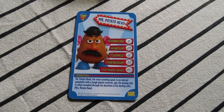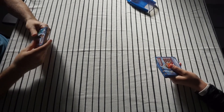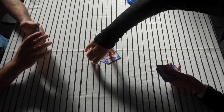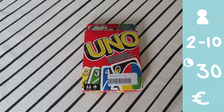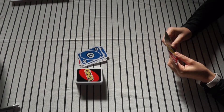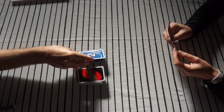Top Trumps: in this game you get a list of stats and you have to call out the highest ones to win the other card. The person who ends up with all the cards wins the game. Uno is a card game in which the goal is to be the first person to get rid of their cards. You try to match whatever card is on the top of the discard pile, and if you can't you have to draw from the draw pile.